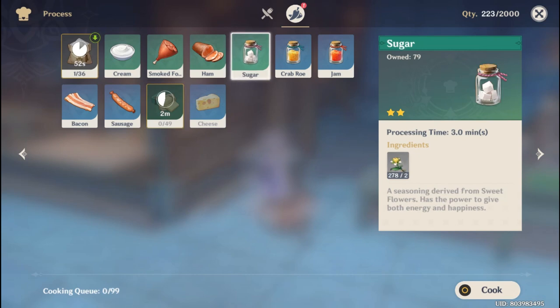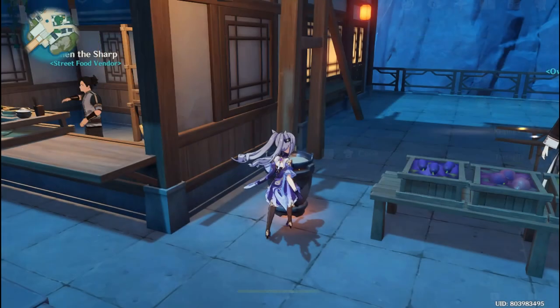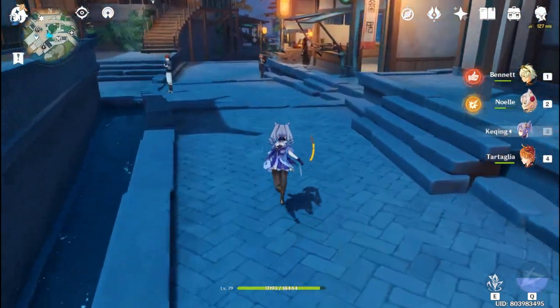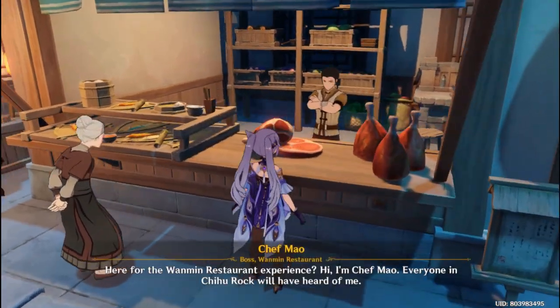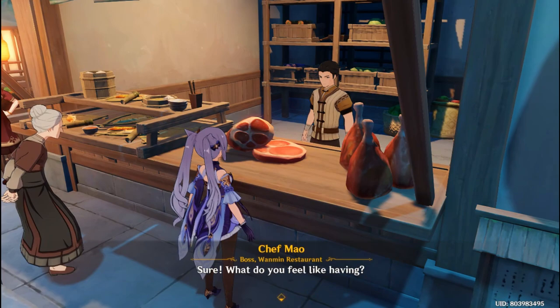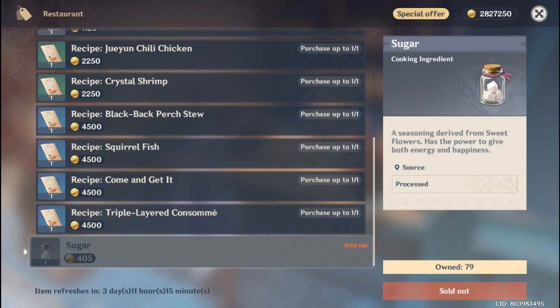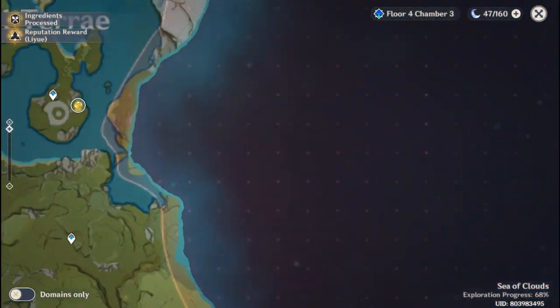The last ingredient is sugar. This is the only ingredient you need to farm, because you need two sweet flour to craft one sugar. If you're lazy to search for sweet flour, you can simply go to Chef Mao and buy sugar — it's quite expensive though, 405 mora. You can only buy 10 sugar per week, so take caution.